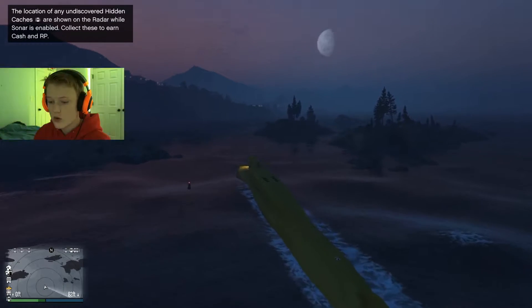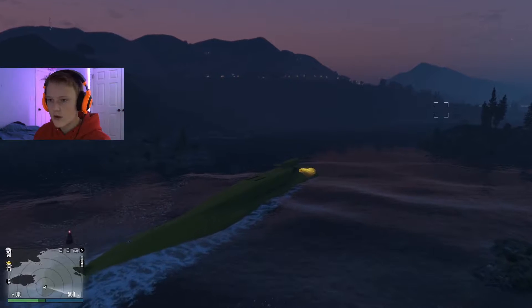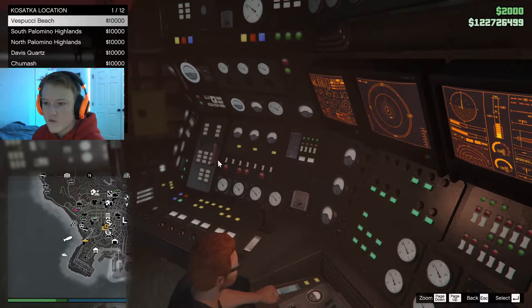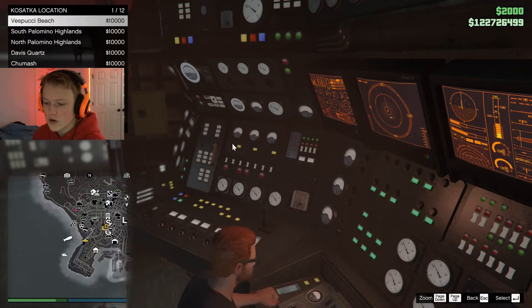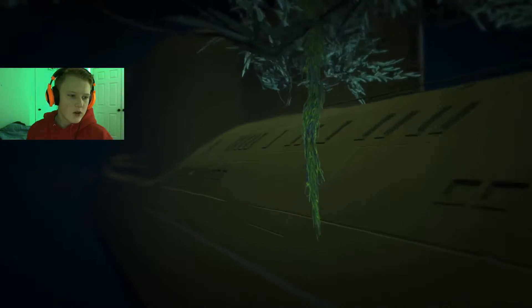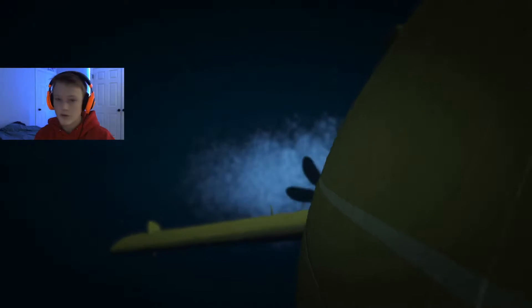Up here there are a bunch of chests and crates all around. Let's use fast travel — going to Vespucci Beach. In my opinion it's one of the best places to surface because it's right by the beach and you don't have to go on the highway or anything.